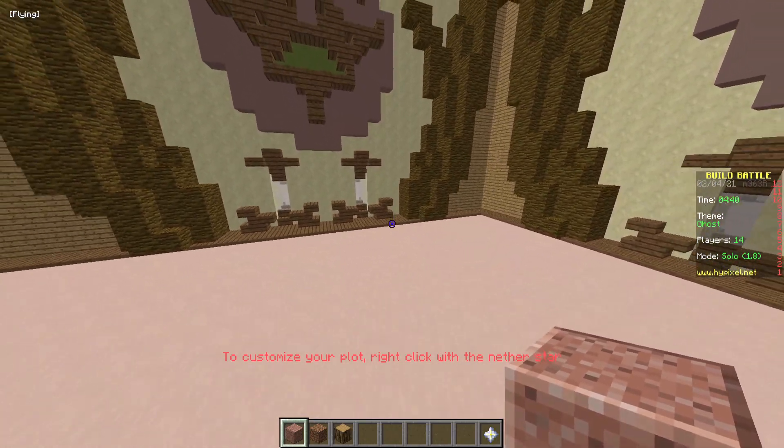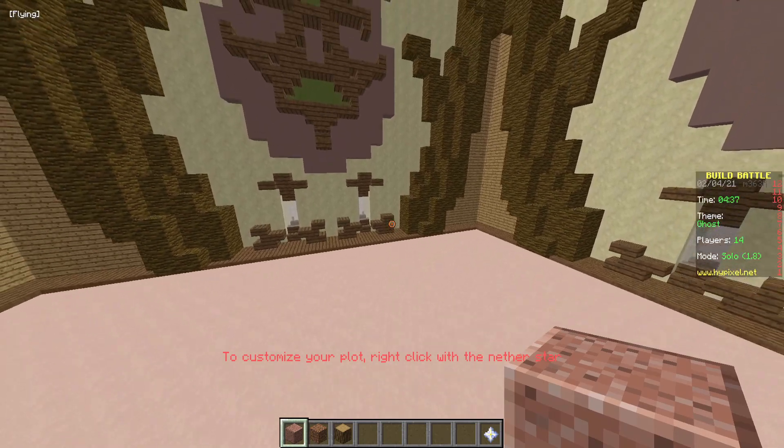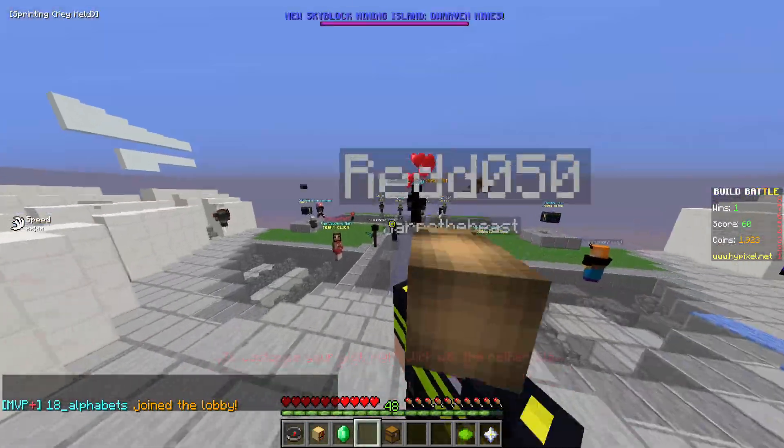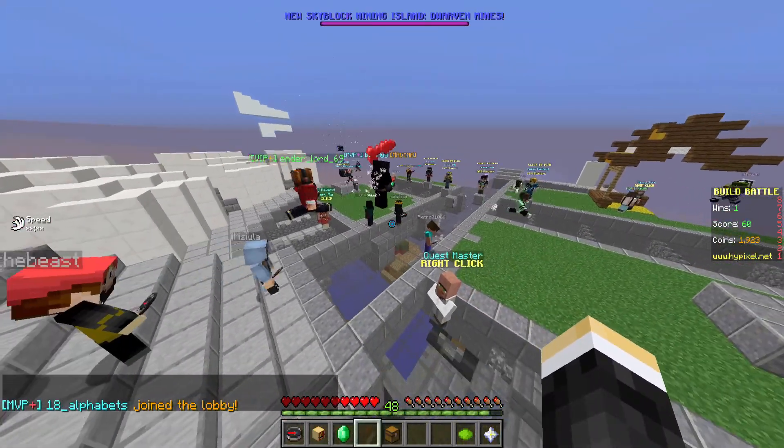And then you can spam spacebar to fly, then stop flying, then you can do slash L, and spam spacebar. And that's going to trick the game into thinking you're still in creative.